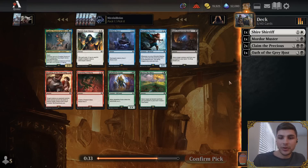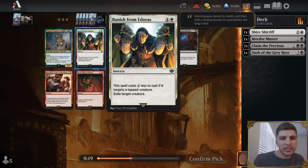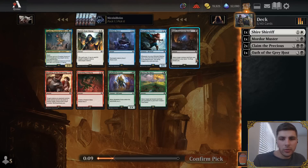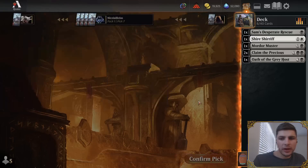Banish from Ederos is a card I'm actually fine playing one copy of, because removal is really important in this set — not only for big threats but also for little creatures. They tend to have tapped creatures no matter what deck they are, because their Ringbearer will attack, and getting rid of a Ringbearer is really important. Sam's Desperate Rescue is a card I do kind of like, but it doesn't really work well with this token-y deck. I'm going to take it over Banish from Ederos because I'm not sure I'm going to be playing white, and I'd rather get a card that's guaranteed to make my deck.